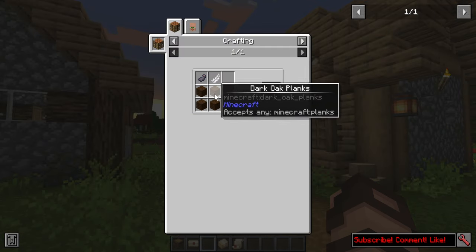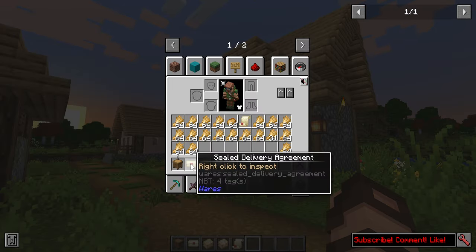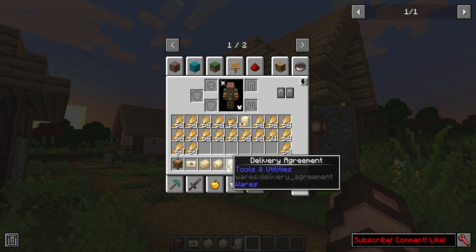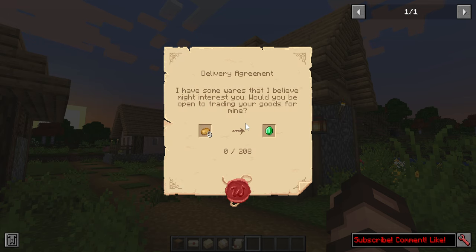The delivery table is made with four plank types plus a feather and an ink sac. There's also a sealed delivery agreement, which is kind of going to be like your little questing papers — something that tells you a quest. Then there's the opened versions of those called delivery agreements, which you can just right-click and open and you can view what the quest is.